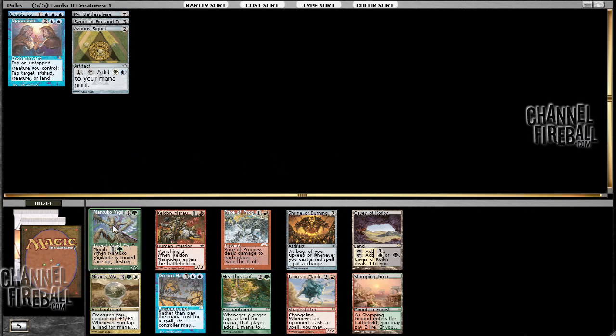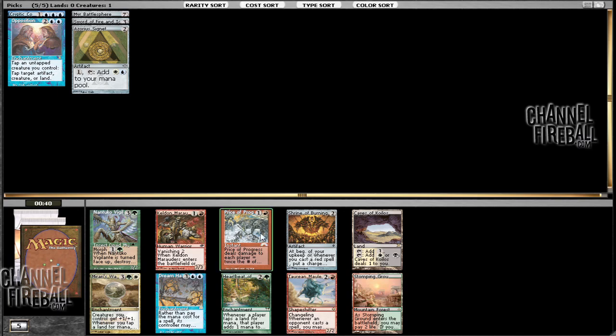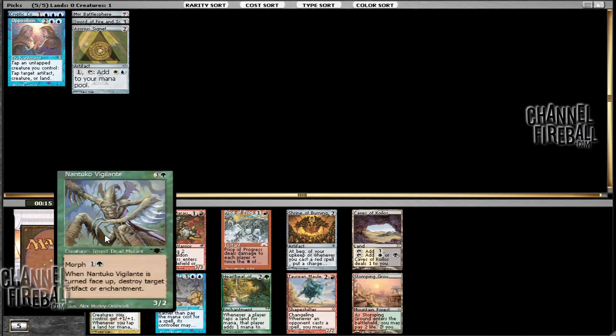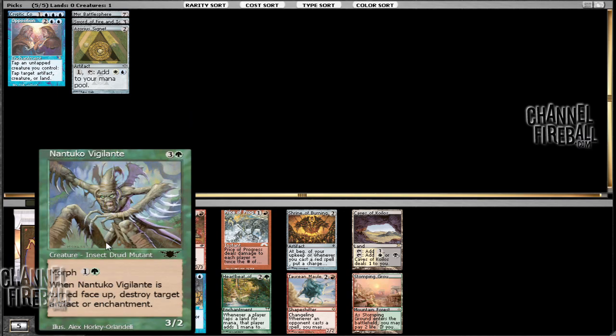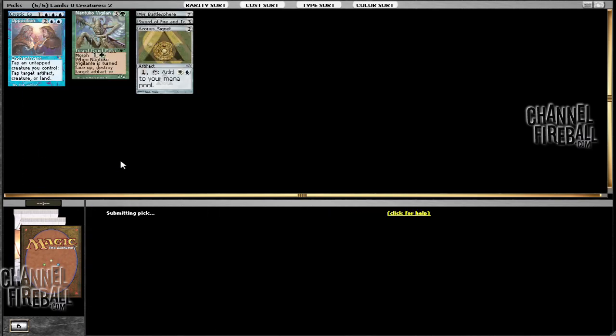In this pack we have a Nantuko Vigilante, Mirari's Wake, Carpet of Flowers, Shrine of Burning Rage, and Stomping Ground. Not really sure where we want to go — it looks like red's probably open. I don't think white is open at all, so this is probably just going to be a single color, just blue, for us. I really like Nantuko Vigilante a lot in this version just because, as I said earlier, the number of artifacts has increased so he gets a lot better.